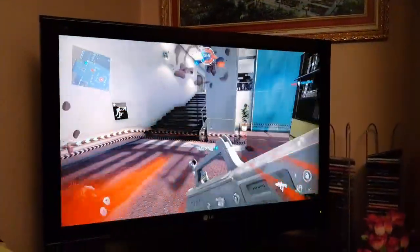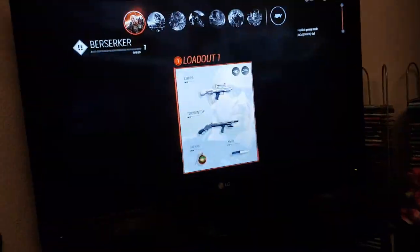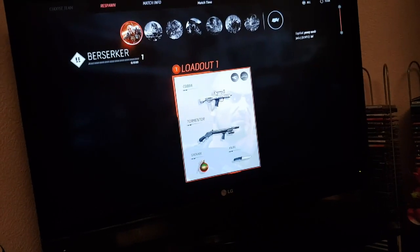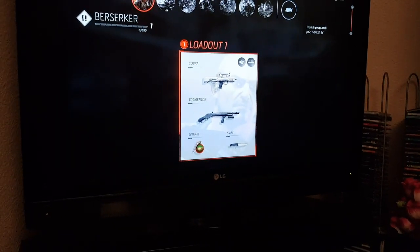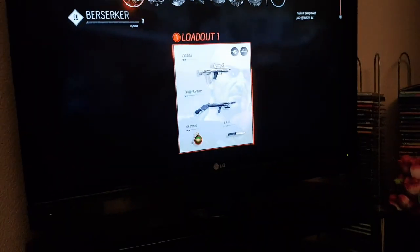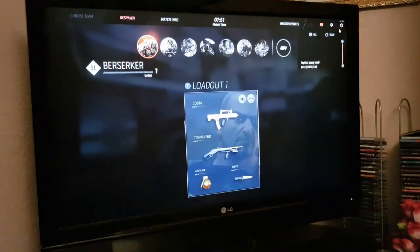Look how good this looks for a budget PC. When it came, it had the i3 550 with 4 gigs of RAM — I added another 3 gigs. The hard drive is the same. I added the GT 1030 graphics card because it didn't come with one, and I needed HDMI. Paired together, it cost about 120 quid altogether. Budget but it runs games well.